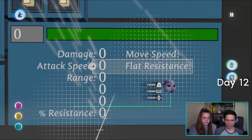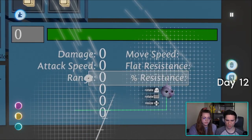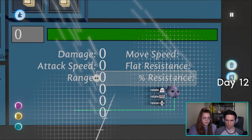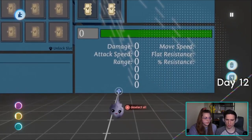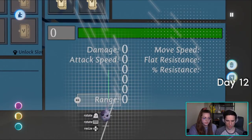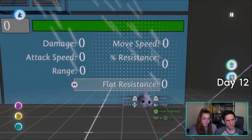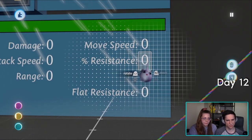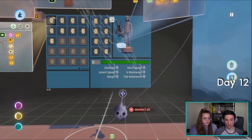We'll go with the original idea of two columns, three rows, space them out more. Let's see what it looks like. Like, physical resistance, magic resistance — that's interesting — and then like projectile resistance. I think it looks good right now. Maybe move this to the left a little.